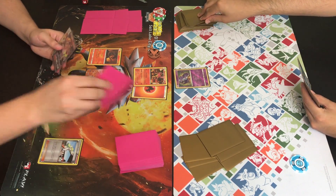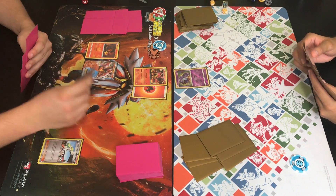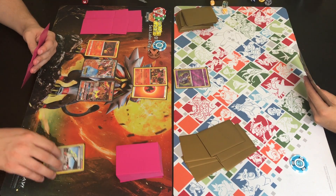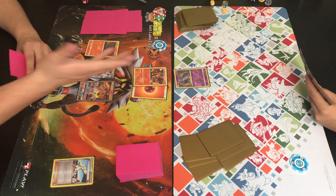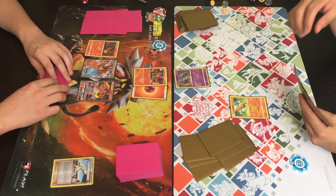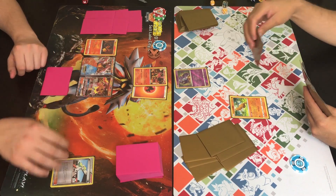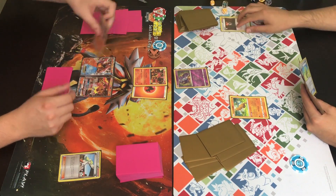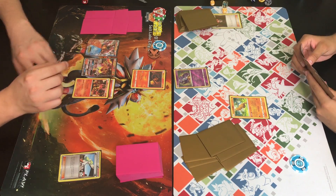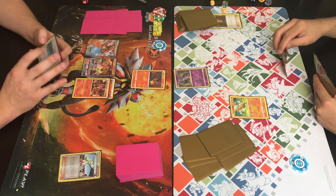Both drawing six cards. Trainer plays down that Turtonator GX — a scary card, especially with the Shell Trap attack for a DCE or two fire energies. It only does 20 but if you steam up you can do 30 more, and if it gets attacked on the next turn you put eight damage counters on your opponent's active Pokémon. You can quickly see how that racks up. Johnny Lysanders the bench Salandit, probably thinning his hand.